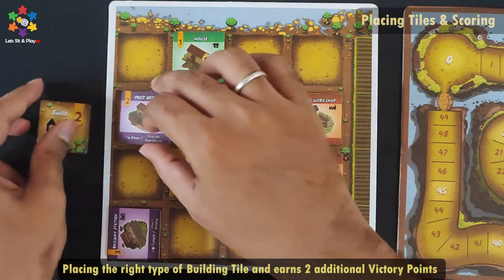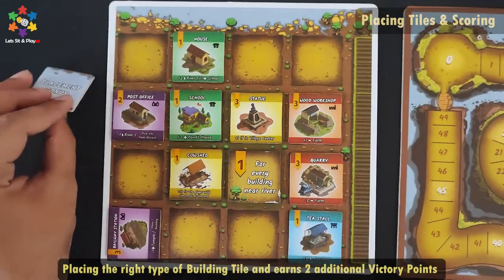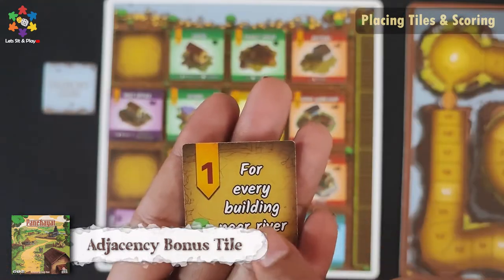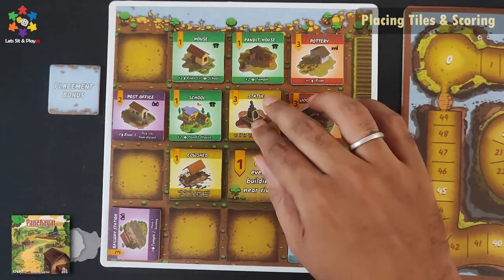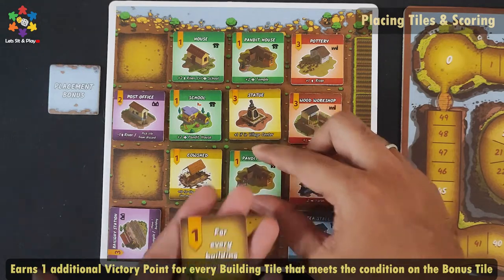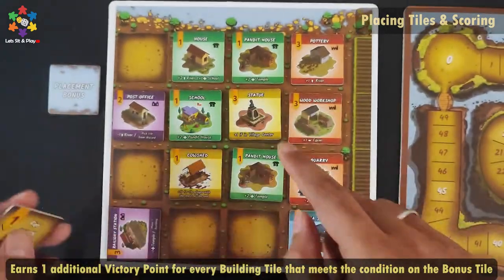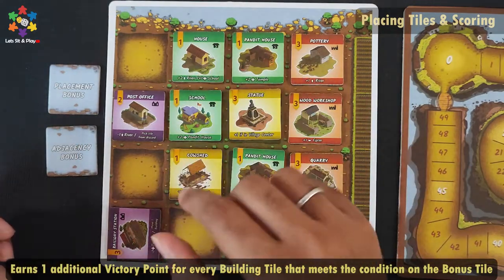If you look at the utility symbol on the tile corners, any utility tile you pick and place next to the same utility symbol tile will give you 2 extra bonus points. This is the adjacent bonus tile: buildings placed adjacent to the river will get 1 point for each adjacent tile. When you get 3 such tiles, you earn 3 points on the scoreboard.